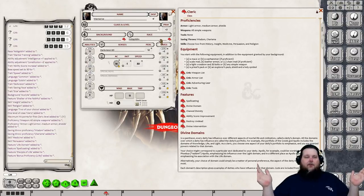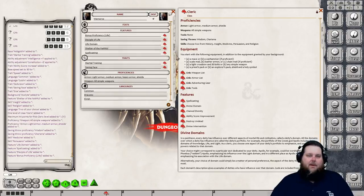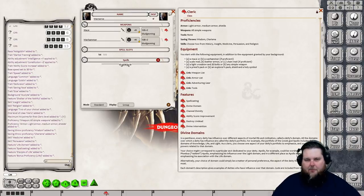Our character is pretty much done. It took only about 30 minutes to make this character while explaining as we go. The only thing we have left to do is choose our spells, and that's it. It sure beats the days of making a character for three hours.